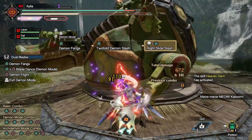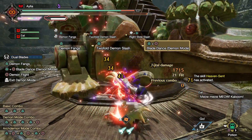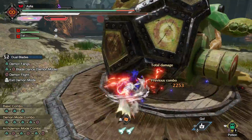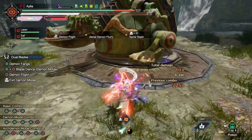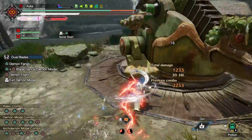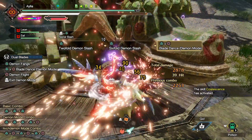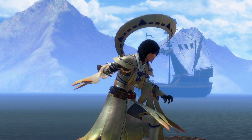Infinite stamina and sharpness on dual blades is ridiculously good — really the best weapon for these benefits, perhaps tied with the bow on the stamina portion. It lets you go mental with dual blades already. Enhanced demon mode, super slidey dodge — that's very nice. But I don't just leave things at nice. So of course we swap demon mode for Feral Demon Mode.